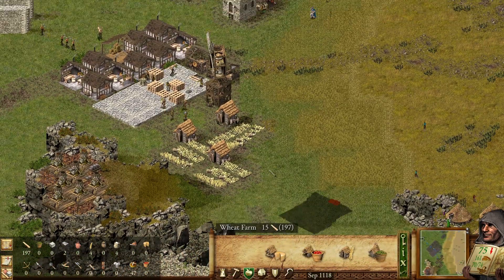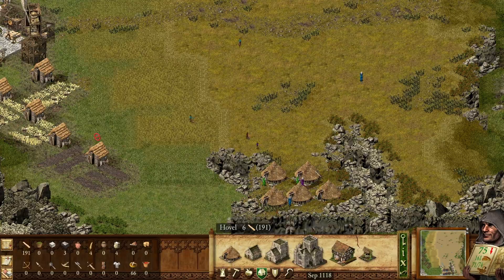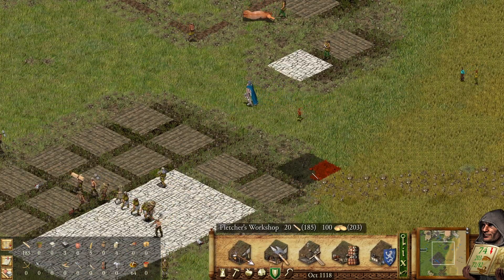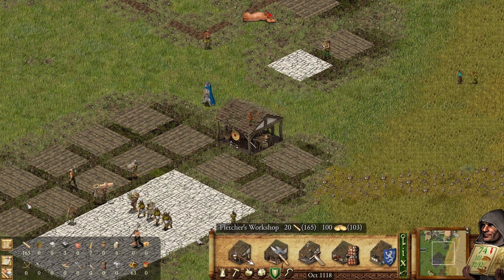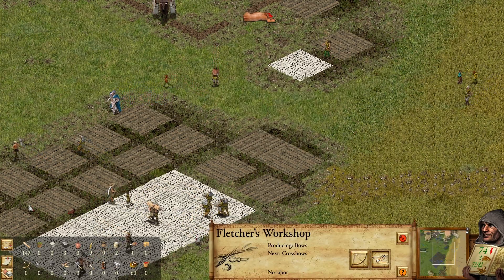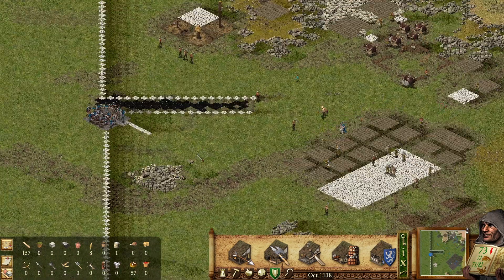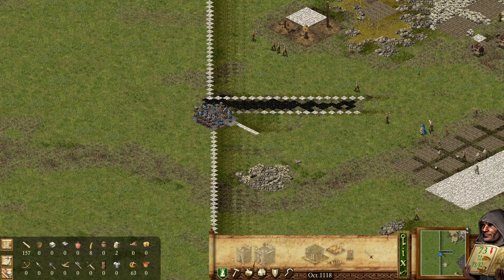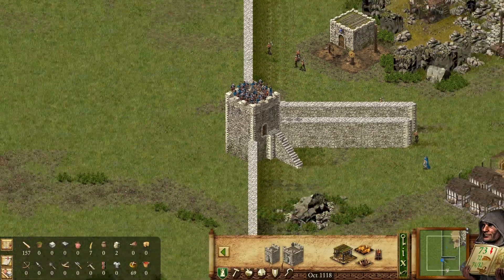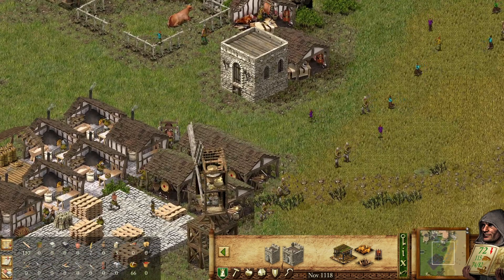Maybe we should also expand here and get some more wheat farms, and maybe get some more population. What else can we sell? We don't have a lot of pitch, but I forgot about something. We need to position troops — soon the enemies will attack and we need to be in position to defend. Okay, everything is set. Can we sell something? The first wave would be a little bit difficult to handle. We're going to put these guys here, and it would be nice if we could put a gatehouse over here.